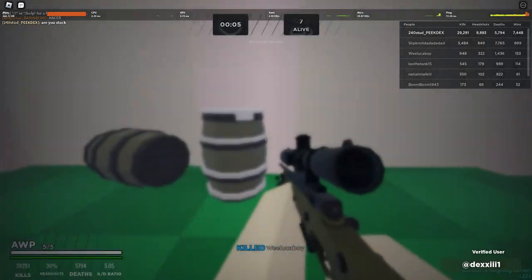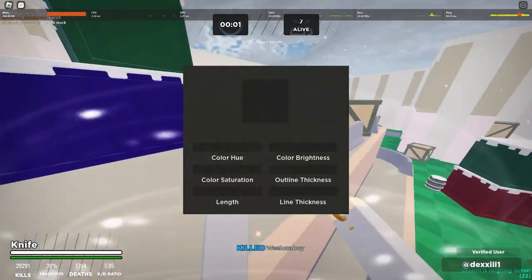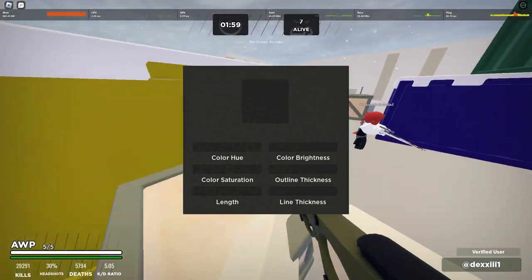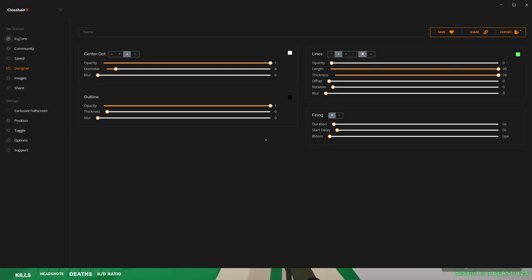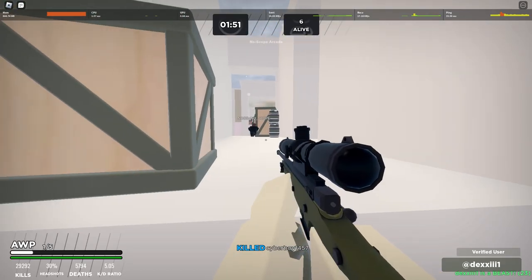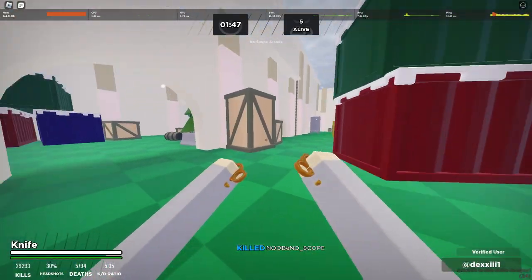For my last No Scope Arcade setting — my crosshair settings. I have everything off. What I use is CrosshairX, which is software that allows you to overlay a crosshair onto your screen. You can also customize your crosshair on CrosshairX. On Steam, CrosshairX is $7.99.